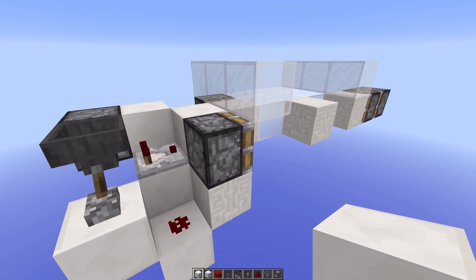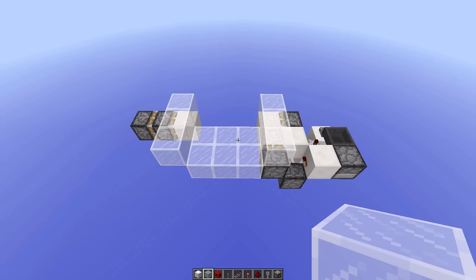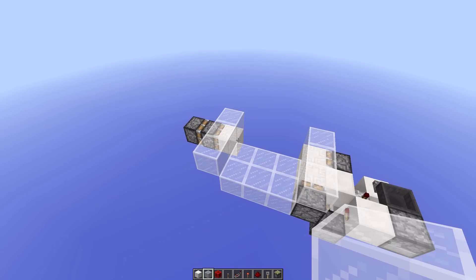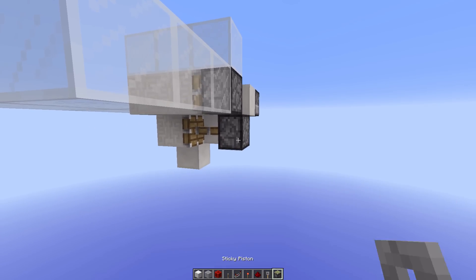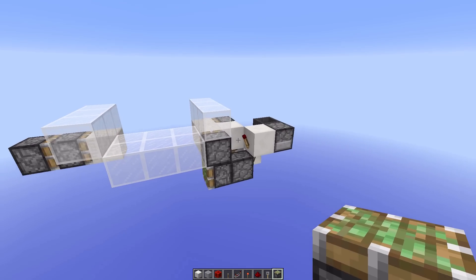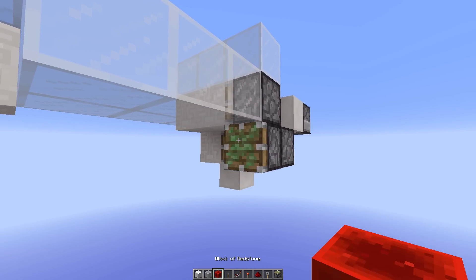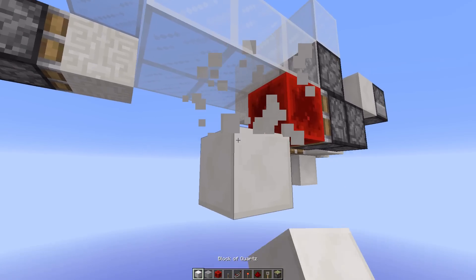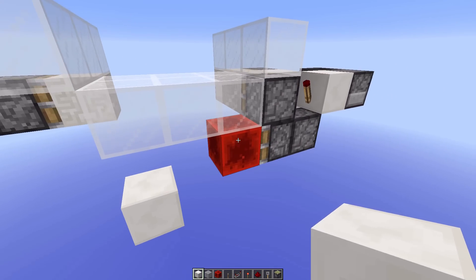So now it should look something like this — it quickly pulses there after that block was retracted. Next up we are going to start working on the double piston extender. To get a signal over there, just place a sticky piston right there, diagonal of that torch. And then place a redstone block, or just a piston movable block with a redstone torch underneath — you know the drill.